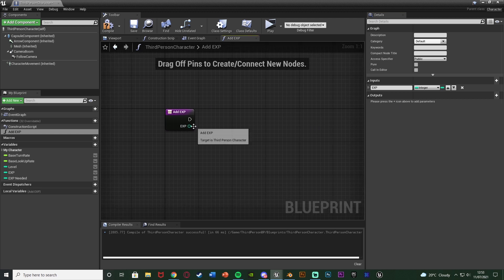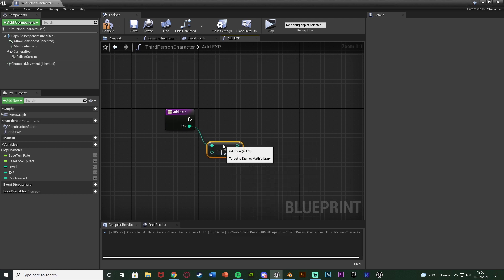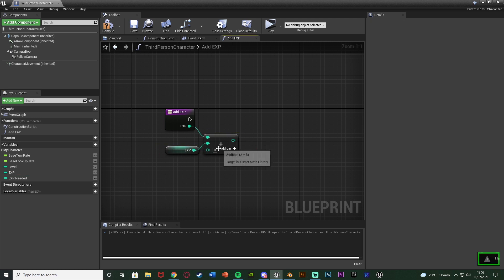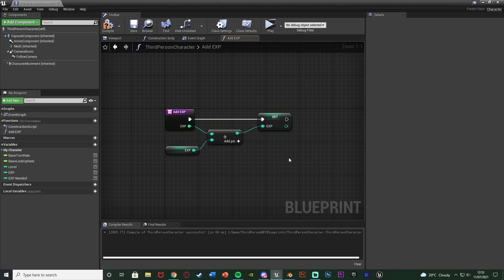To add that EXP, I can drag out of the integer input and get an integer plus integer node, adding it to the player's current EXP. So it's going to get the current EXP and add that to the experience they're getting from killing an enemy or whatever source. We then want to set that back as the current EXP — so simply set EXP. That is how we increase experience points — very simple.